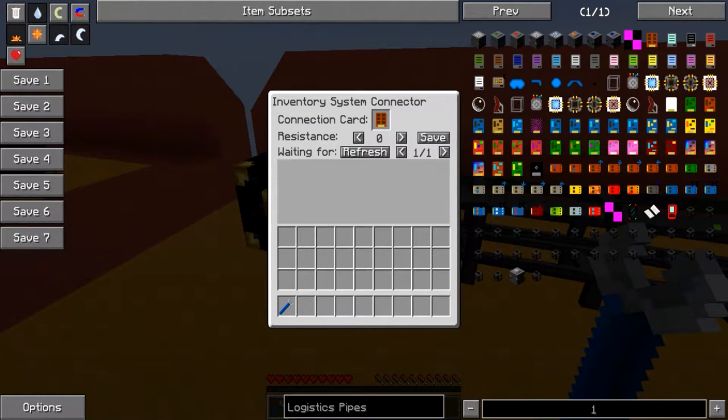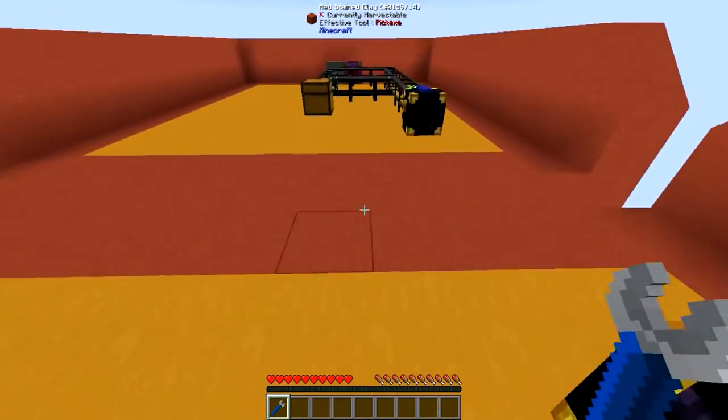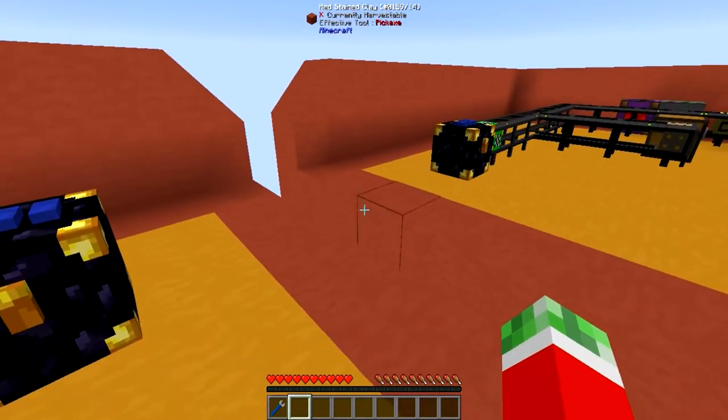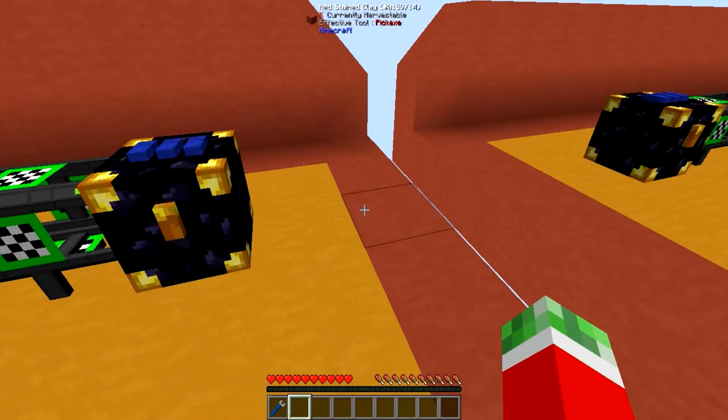If you cheat it in, it won't actually work, so keep that in mind. Then you just put one card in one of the inventory system connectors and the other card in the other one. Normally what you would use is a regular chest in the middle, with just one pipe on one side and the other pipe on the other.